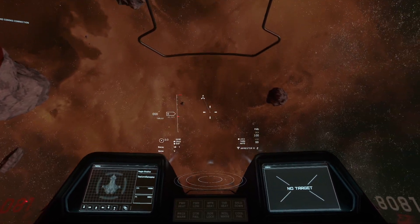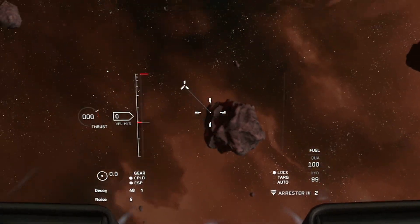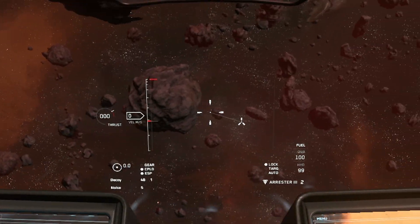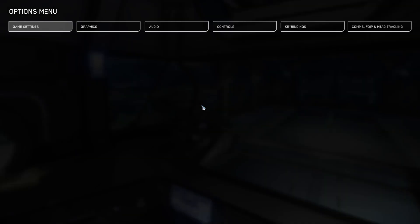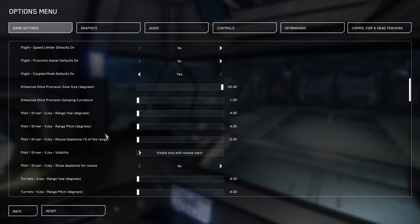At the moment I'm using my mouse and you can see the little trail behind it where I'm aiming — the pitching and yawing indicator is quite small, and this is way better than the default. To change this, you can go to Options, scroll down a bit, and we'll be changing it here.